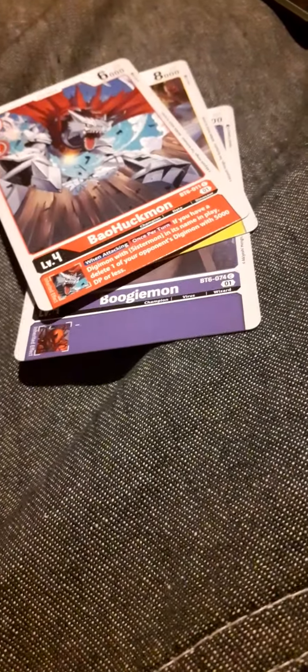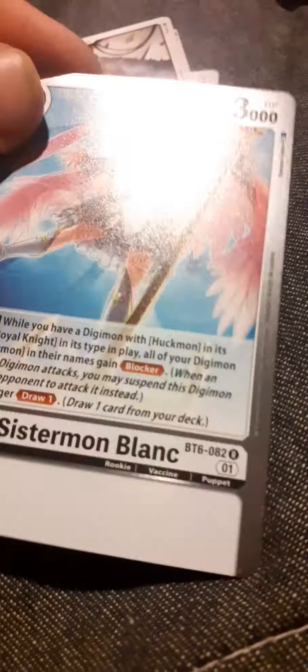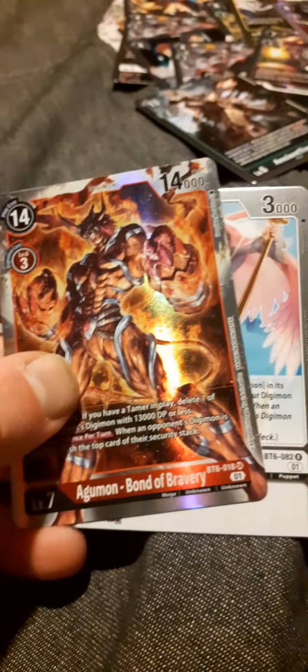Next we have Boogiemon, Apemon, Bahakmon, Pineyattamon, Mammothmon, Eosmon, Geysermon, Pokémon — we have Honestmon, Pargamon, Systemon Blank. And there's our matching Agamon Bond of Bravery, compared to our Bond of Friendship — I'll find him over here. Yeah, that's interesting.